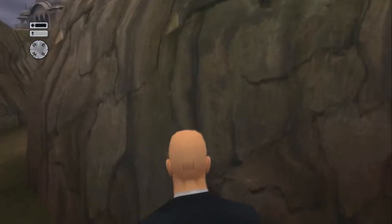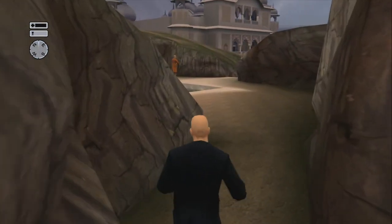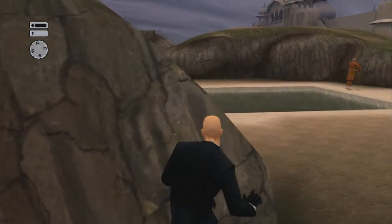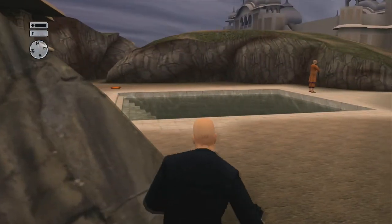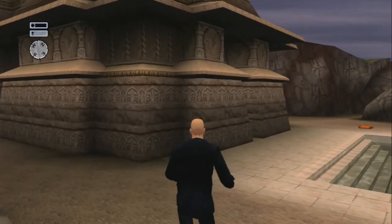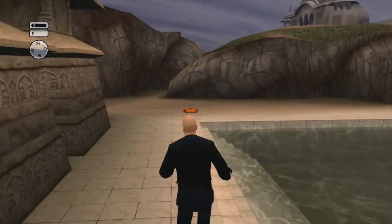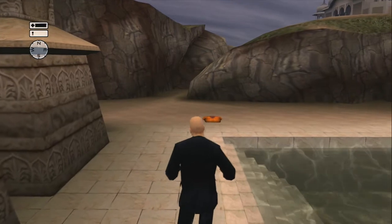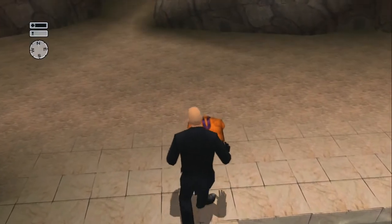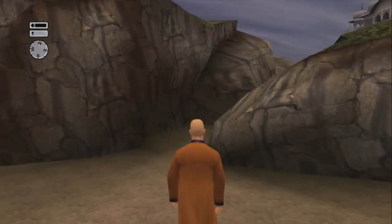Right now we're coming up on our first disguise. You do want to make sure that you watch out because there's another guard roaming about on our left. The guy standing there basically doesn't move, but there is one on the left side roaming and patrolling around this building. You can see the orange suit laying there — that's the one we're gonna get. Just be sure to keep crawling. I know it's slow and annoying, but if you want that silent assassin rating I advise you to do it. We're gonna grab the disguise and immediately continue walking because we have no idea right now where the other guard is.